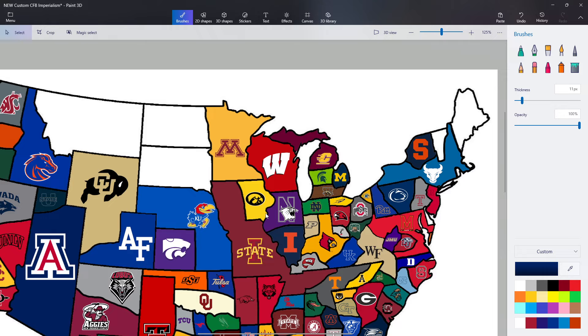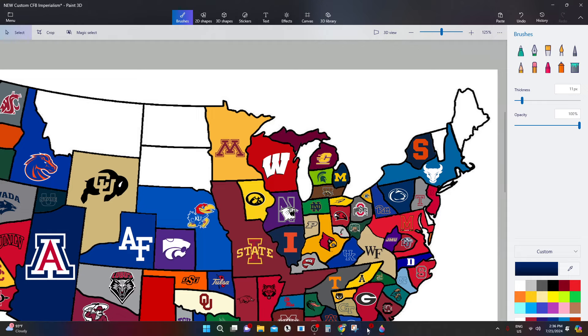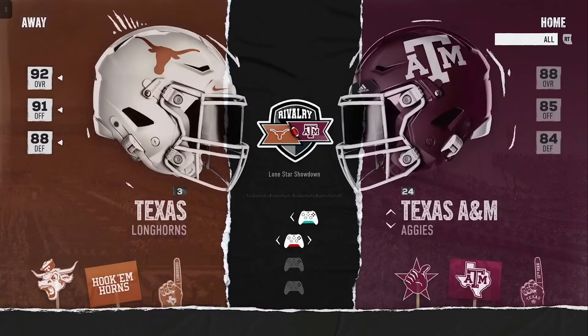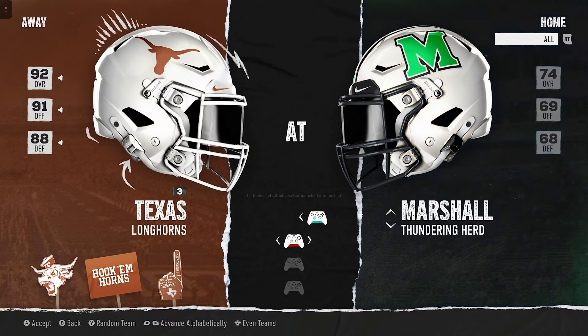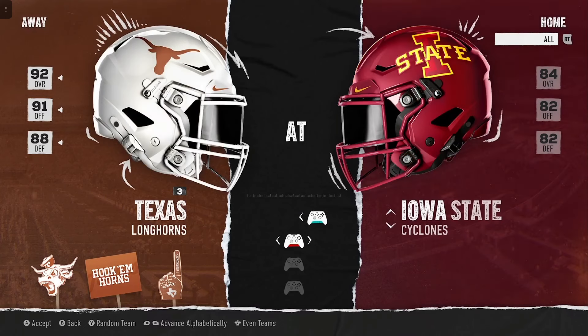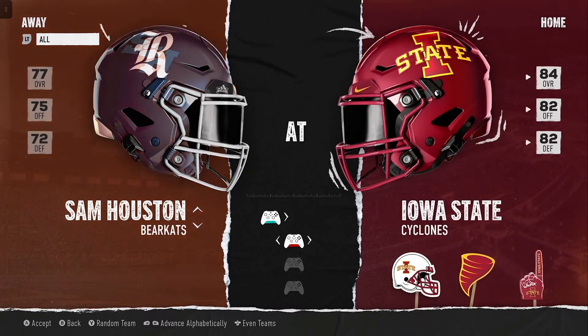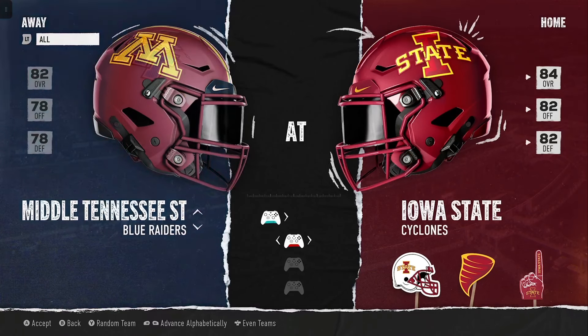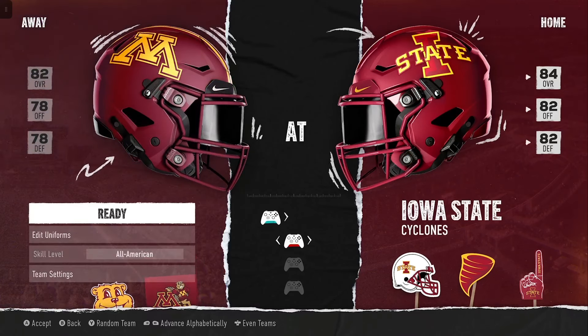Iowa State has been on a weird run — they've got the entire state of Missouri, half of Iowa, plus Memphis and Vanderbilt, and now they're playing for the entire state of Minnesota. They're the home team which helps, but Minnesota is solid — an 82 overall. So the Cyclones are actually favored here.